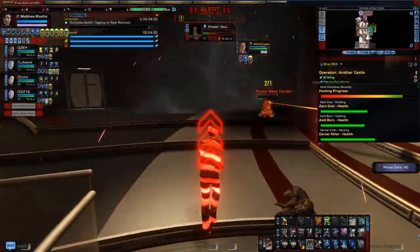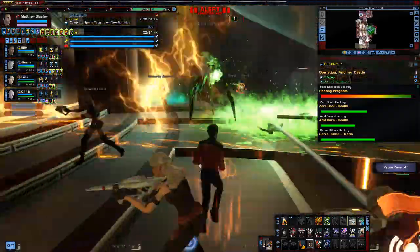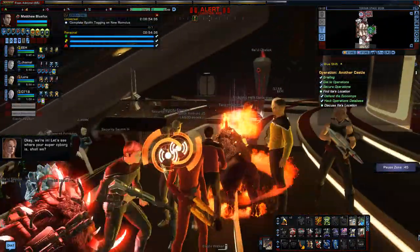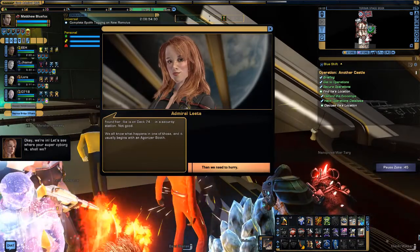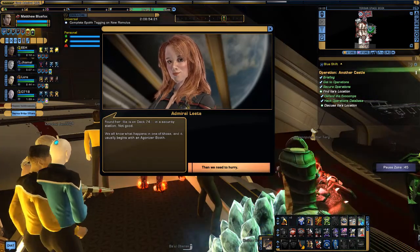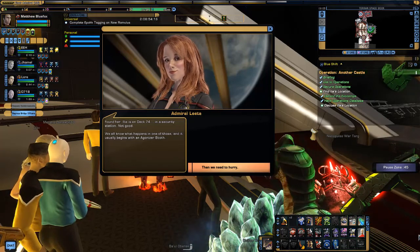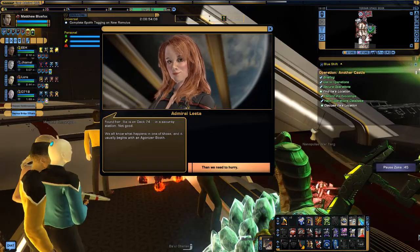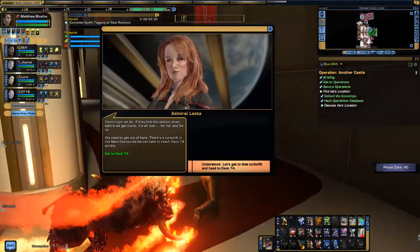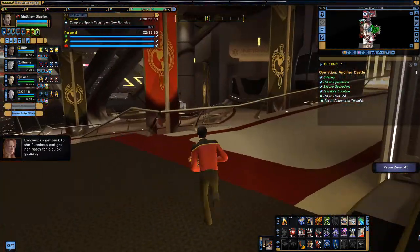I'll just activate a few more of these Bauul pylons here. Speaking of the build I'm using — for ground and space — I will do videos on that. When this episode and The Calling tomorrow are done, I'm going to take my holidays, and after that I'll do videos almost every day introducing all of my characters including their setups. We need to hurry — security station on deck 74, and we all know what happens — usually begins with an agonizer booth. There's a turbolift in the main concourse we can take to reach deck 74 quickly.